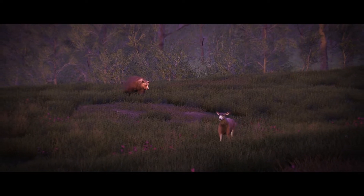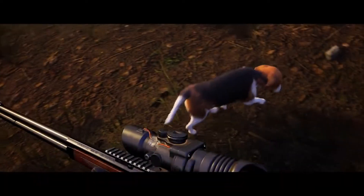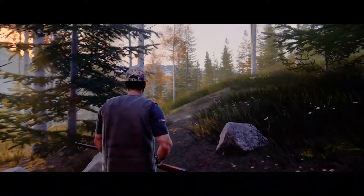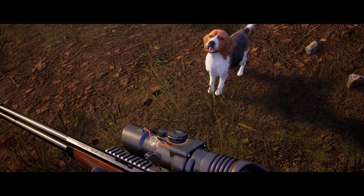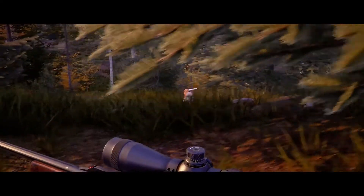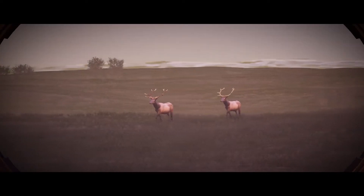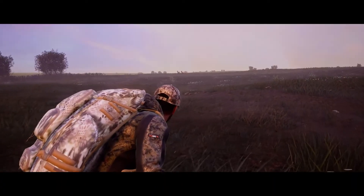In Hunting Simulator 2, your hunting skills will be put to the test while tracking. Thankfully, you have a faithful companion at your side to help you find the tracks of prey, including footprints, flattened vegetation, and droppings. Give your dog the right commands so they can lead you in the best direction. When you're the right distance from your prey, command your dog to wait while you take your time to carefully approach your target.